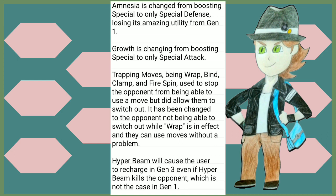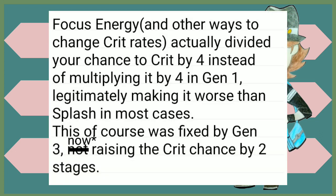Amnesia is changed from boosting Special in general to just Special Defense, losing its amazing utility from Gen 1. Growth is also changed from boosting Special to only Special Attack. Trapping moves — Wrap, Bind, Clamp, and Fire Spin — used to stop the opponent from being able to use a move in Gen 1 but did allow them to switch out. It has been changed so the opponent cannot switch out while Wrap is active, but they can still use moves without a problem. Hyper Beam will cause the user to recharge in Gen 3 even if Hyper Beam kills the opponent, which is not the case in Gen 1.